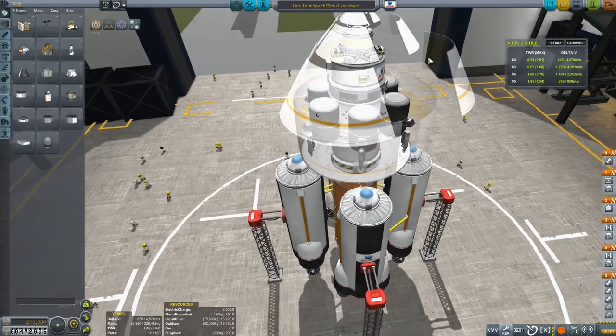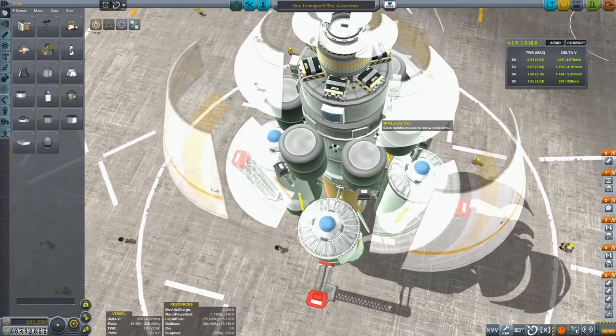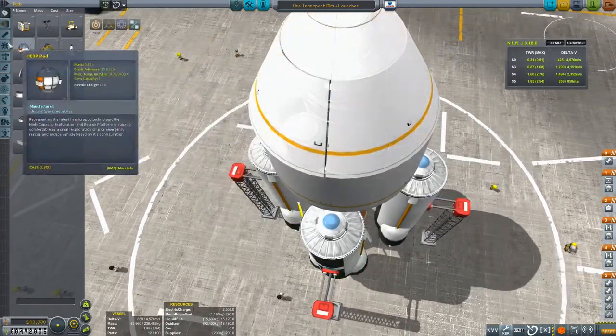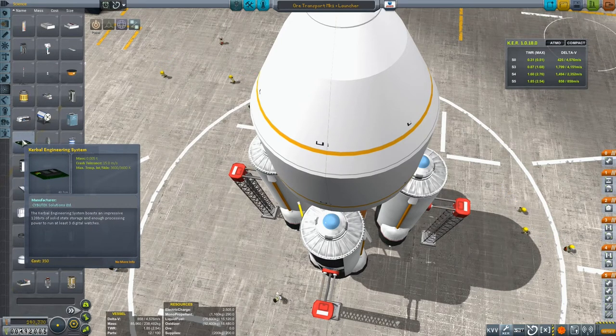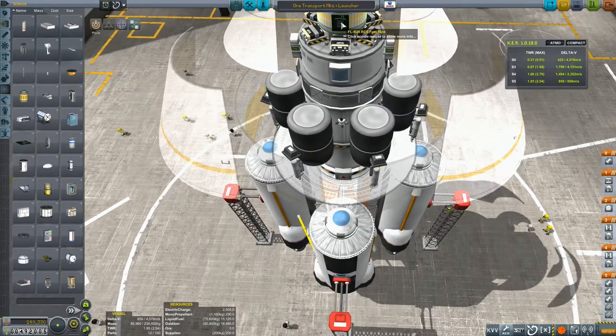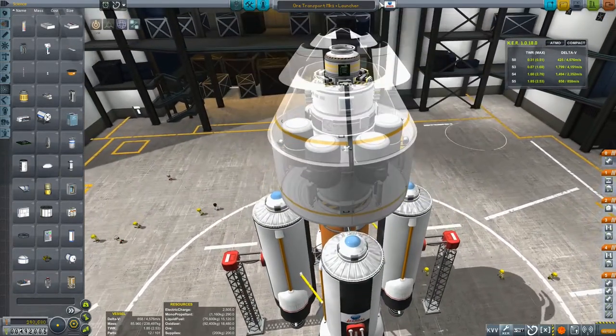The second problem: if you look very closely, you'll notice we don't have a Kerbal Engineering module anywhere on this vessel. So let's go over to the science items and pick up our Kerbal Engineering module and just stick one such module on the side. Again it's not absolutely essential but it does help by providing those heads-up displays for our ascent and various other maneuvers.